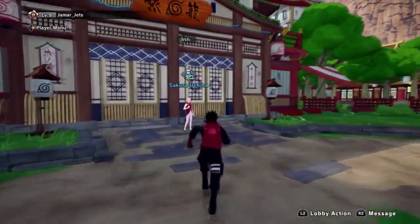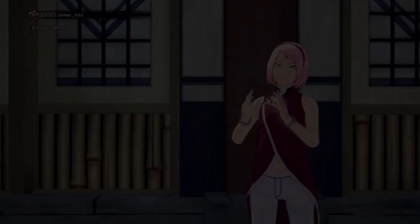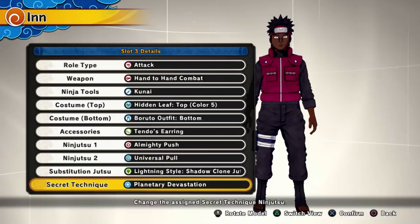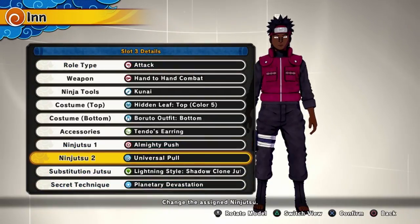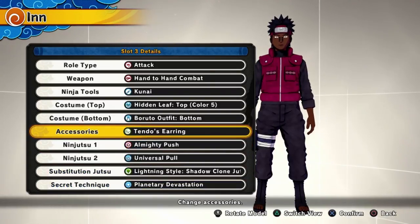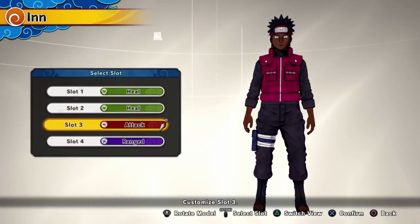I'll show you guys just so y'all can see — I've unlocked everything. I have my eyes set kind of like the Rinnegan. I have Almighty Push, Universal Pull, Lightning Clone, and Planetary Devastation. I also have his earrings and everything like that.